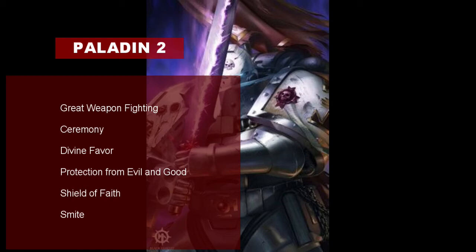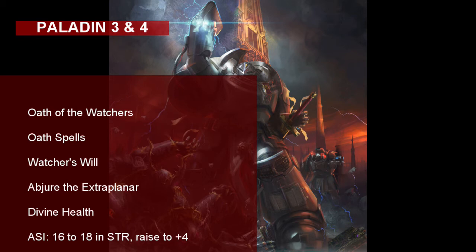You can't get more Demon Hunter than that. At level 3, our Grey Knight officially takes his Demon Hunting Oath through the Oath of the Watchers. This subclass definitely has the most Demon Hunting vibe to it. The Grey Knight learns special oath spells that are always prepared and don't count against the number of spells he can prepare each day. He learns Alarm and Detect Magic at level 3. Alarm lets you cast a magic ring around a location — if anyone enters the warded area, you will know, so you and your party can sleep in peace. With Detect Magic, you can sense the presence of magic within 30 feet of you, and you know which school of magic it is from.